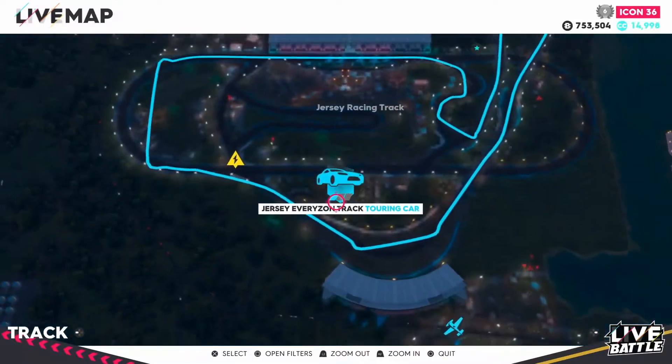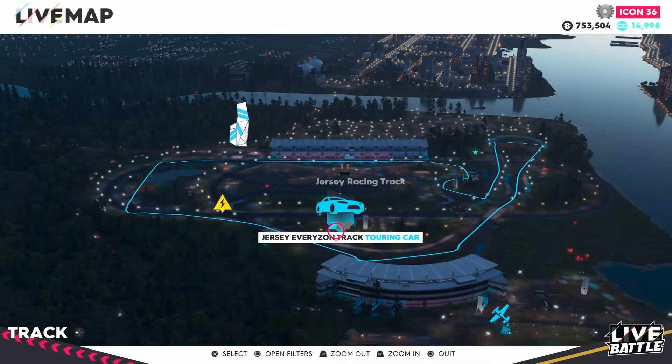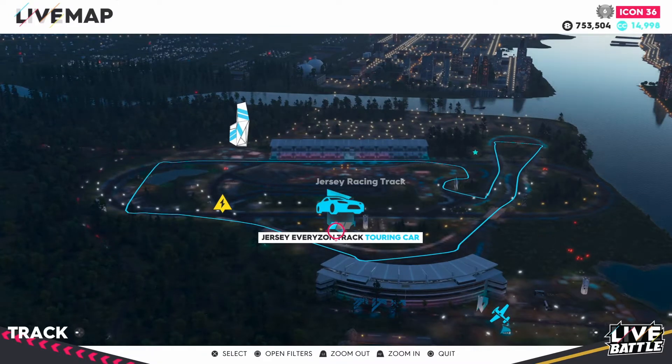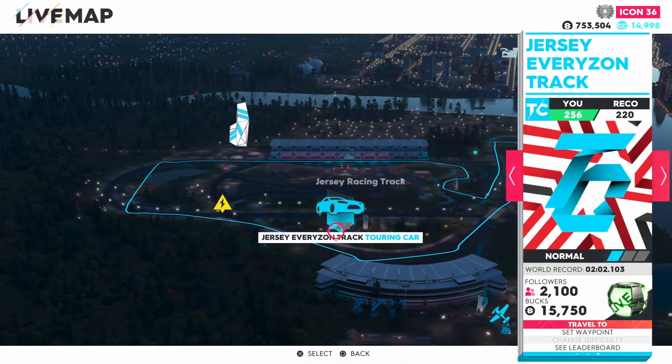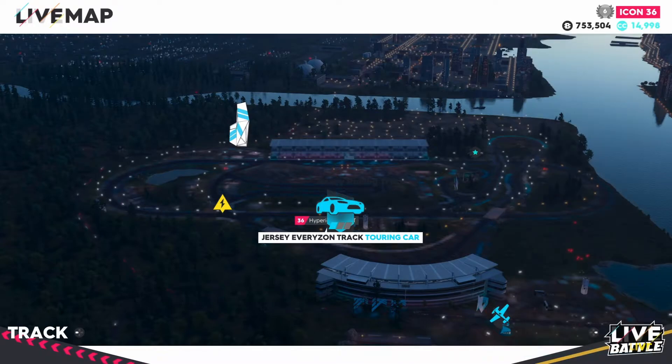Race track number one will be taking place at Jersey Racing Track. This one has a very good track layout on the road course. It's on normal difficulty with the best recommended performance at 220. Luckily my Corvette C6R 2005 is at 256. So let's get prepared and travel to it, and earn some more followers, credits, and levels.